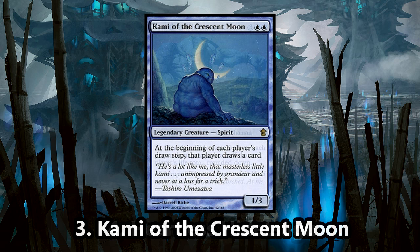Number 3 is the Kami of the Crescent Moon. Kamigawa was also host to a ton of Kami creatures. Spirits had perhaps the most interesting array of goodies in this set, and Kami of the Crescent Moon is definitely one of my favorites. This ability is simple and very useful in Commander — it's group huggy, but not something that will make your opponents target you. It's a pretty cool card.